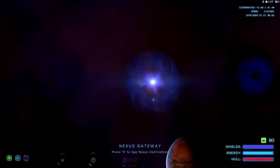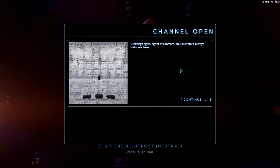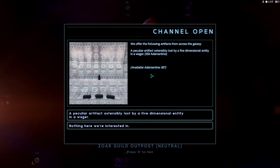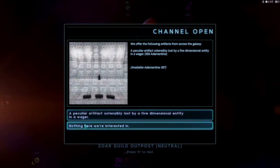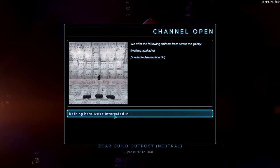Alright, we're back and the first thing we're gonna do is finish getting the artifacts. Greetings again Starcom, your custom is always welcome here - we expect only serious inquisitions. I went and got more Antimantium. This particular artifact was lost by a five-dimensional entity in a wager. Analyzing this visual representation and plotting it into four-dimensional space, I conclude this is a Klein bottle - a theoretical three-dimensional analog of a Möbius strip. A real physical molecule model will allow us to study previously unknown areas of physics.